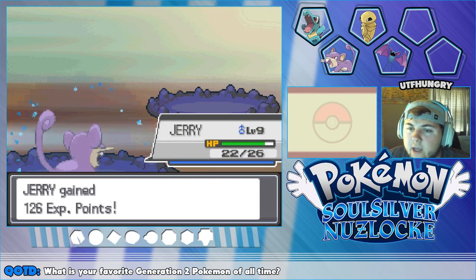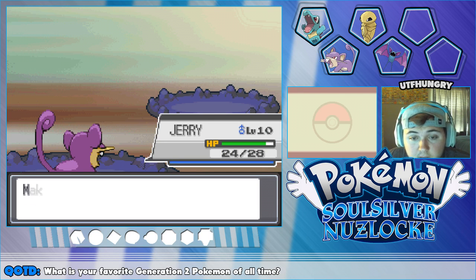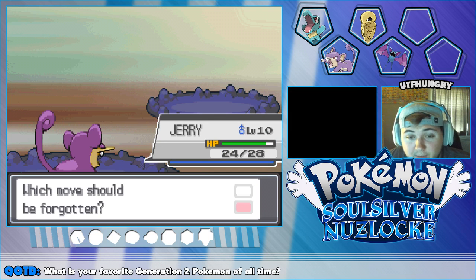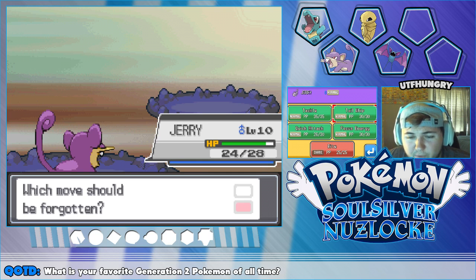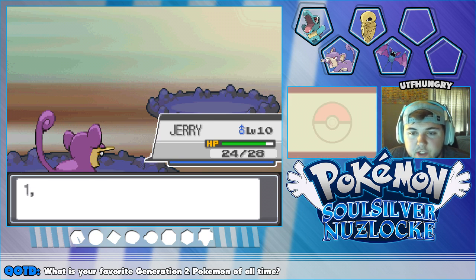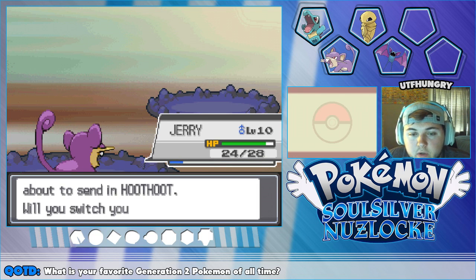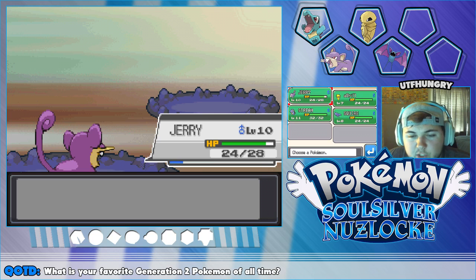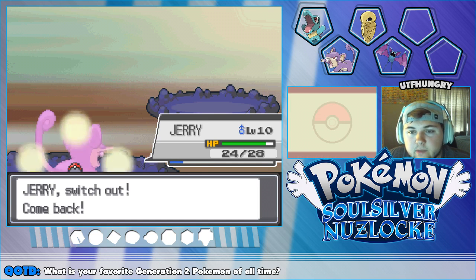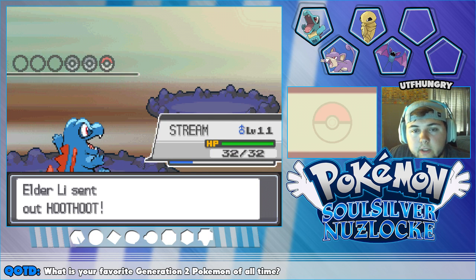They just keep going for Growth. Jerry might get level ten after all this — oh, he does! Level ten! And he wants to learn Bite — heck yes! You are allowed to learn Bite! We're getting rid of Focus Energy since Tail Whip can at least be useful to waste a turn and stall. If we ever have to stall the Hoothoot, we will. Switch — go to Stream and let Stream take on another Hoothoot.